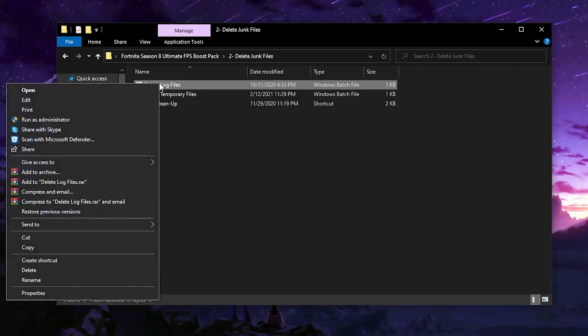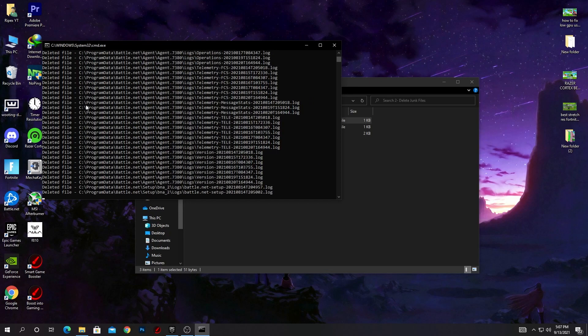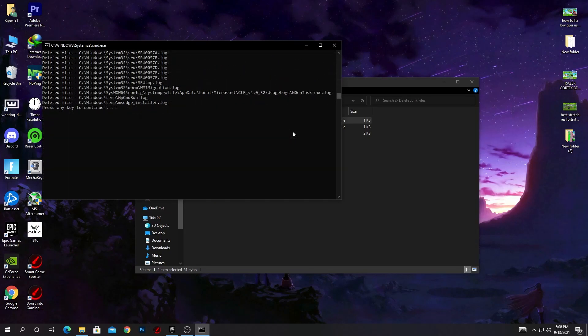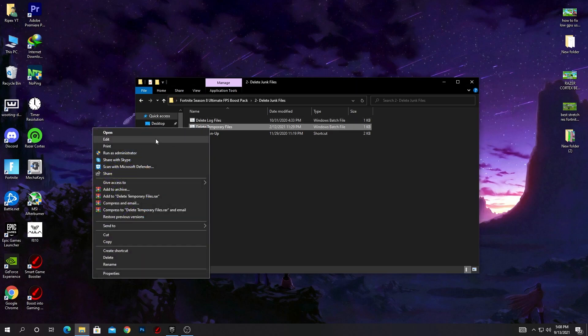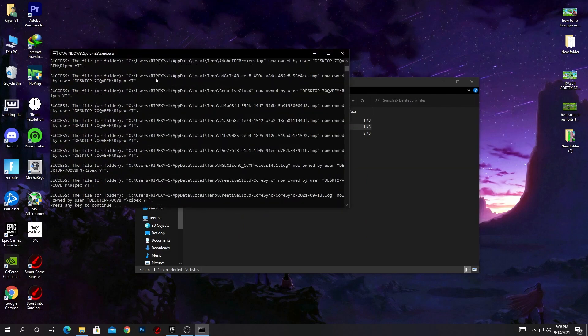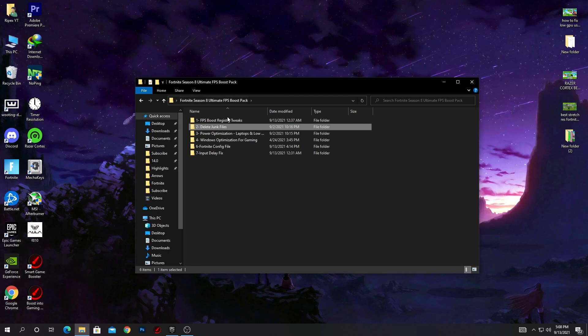Right-click and make sure to run these files as Administrator — this will delete all unused junk files from your PC. This is 100% recommended. After deleting temporary files, it will ask you to press any key to close the process — press any key. Then right-click the 'Delete Temporary File' and also run it as Administrator. Press any key again when prompted.